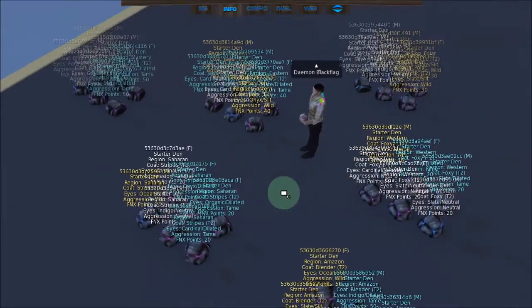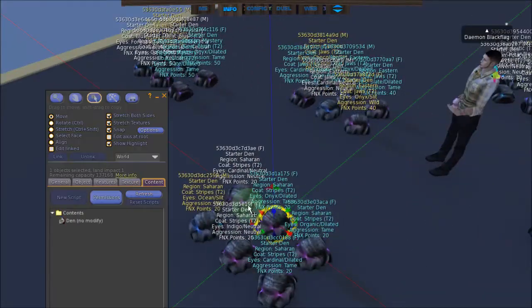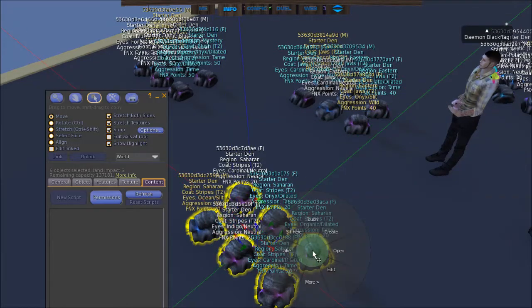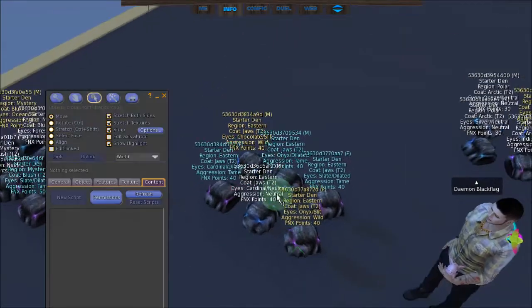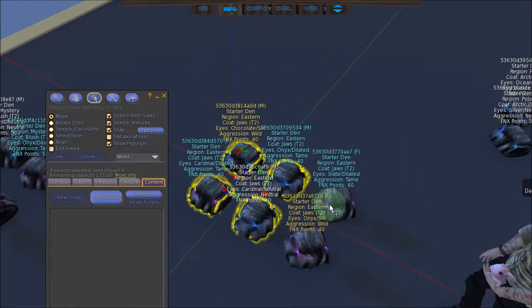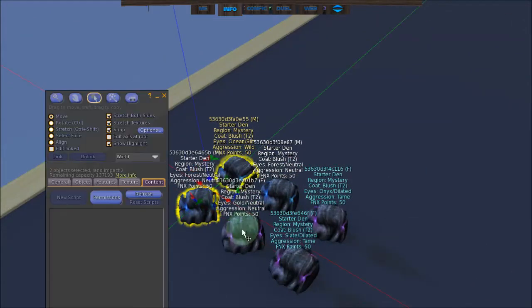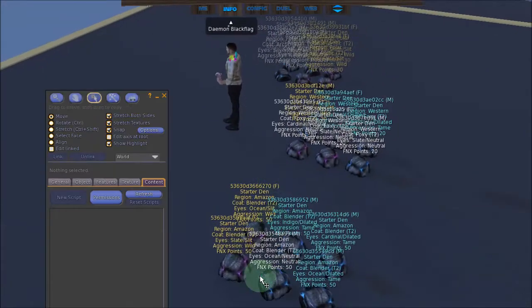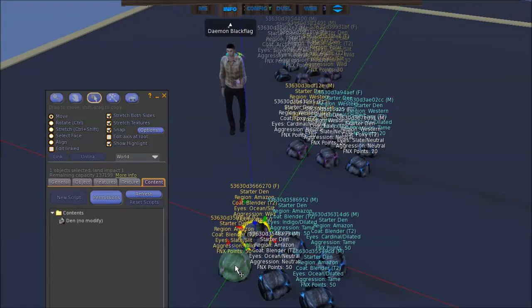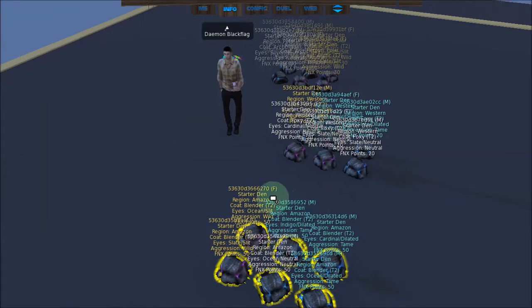As long as you have 6 of each, that's all that matters. So what we're going to do is I'm going to start taking these groups to my inventory. That's group number 1. Group number 2. There are faster ways of doing this, but I'm just trying to be basic, make sure I don't mess anything up. Group number 3. What I'm doing is clicking, holding shift, and clicking 6 Dens, and taking them into my inventory.